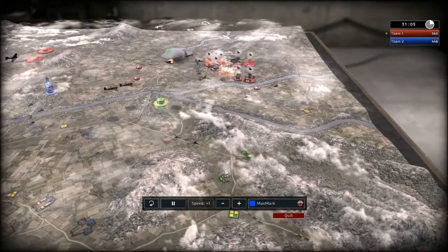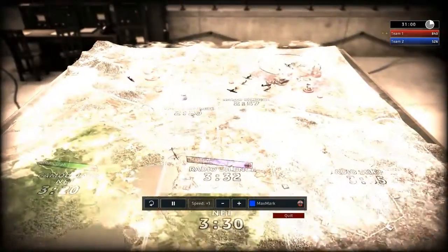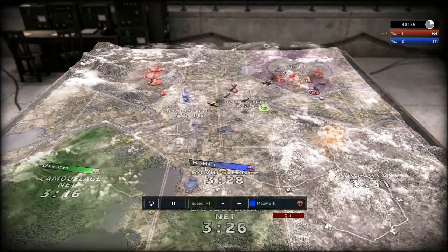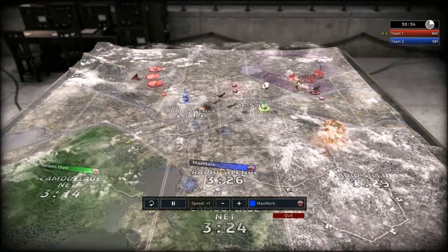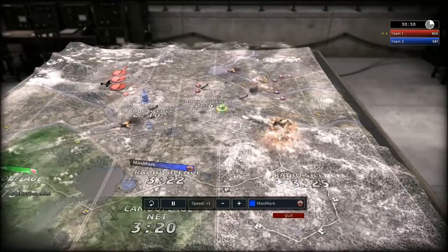His bases' camouflage ran out - they're easily spotted. He's paying more attention to his own base and not to the one that was left behind by Snappy. So he forgot to put camouflage on there, and the base is gone.